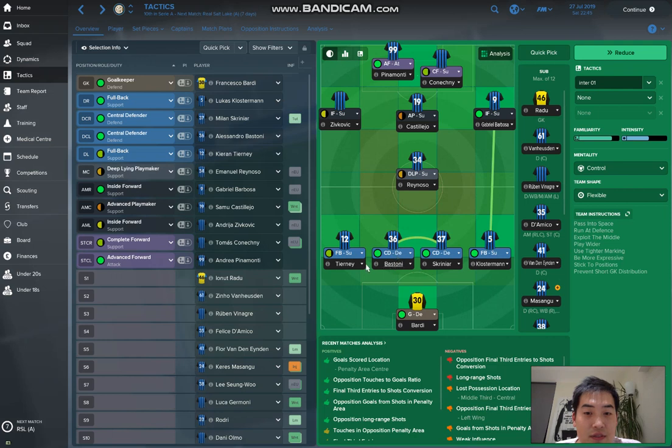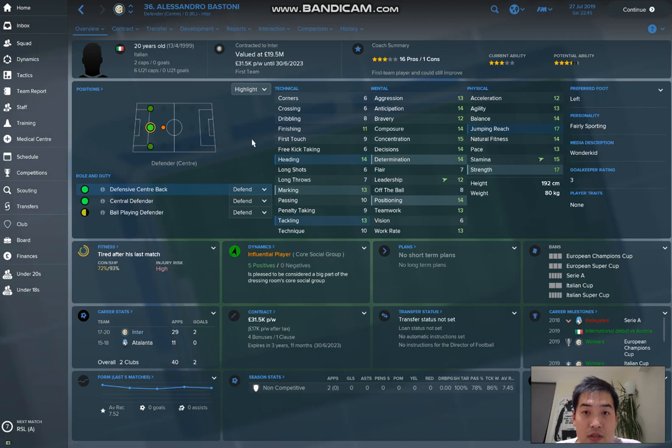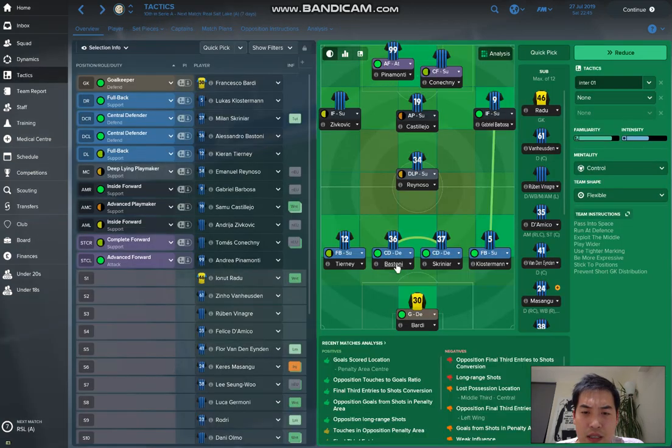And on the left central defender, I have Alessandro Bastoni. I believe he was already in Inter Milan. His ability is just growing so quickly. On the defence side, he is pretty solid and he's already valued at 19.5 million. He is considered to be a wonder kid of the squad, so I would definitely recommend him. You could also use him as a fullback left or right.